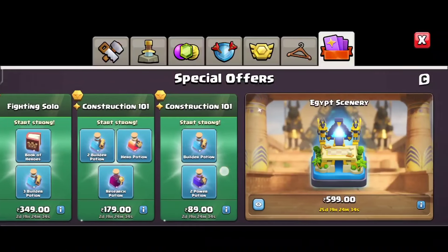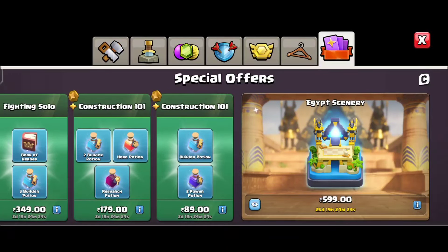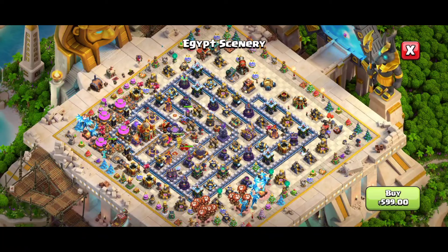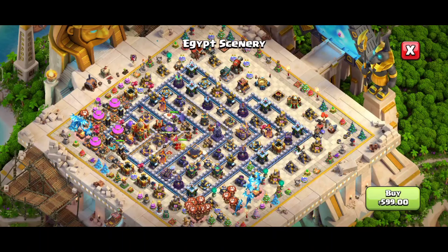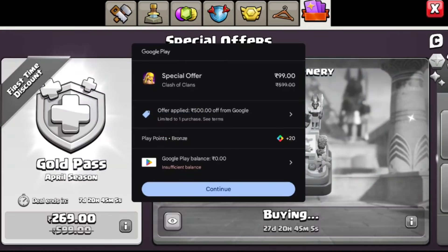It is only valid till April 8th and today is April 5th, so try to get that offer soon. Also, I mentioned that the offer is not available for scenery, but actually you can buy the scenery with that offer too. If you are going to buy the Egyptian scenery with this offer, you have to spend 99 rupees for buying the Egyptian scenery.